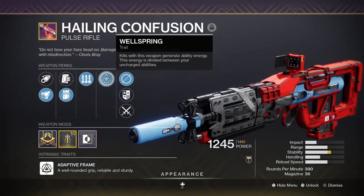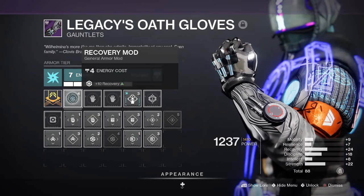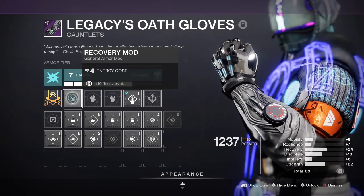A Wellspring perk weapon like Hailing Confusion wouldn't go amiss either to counter any downtime. If you really want to enhance this build you can also throw in recovery mods to boost your base cooldown as well.